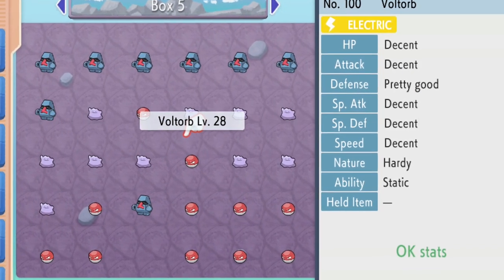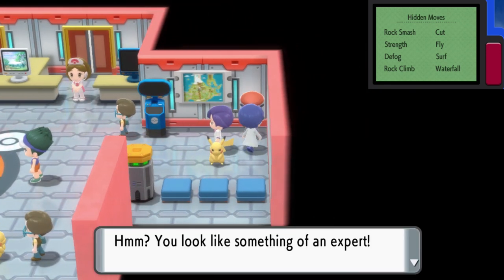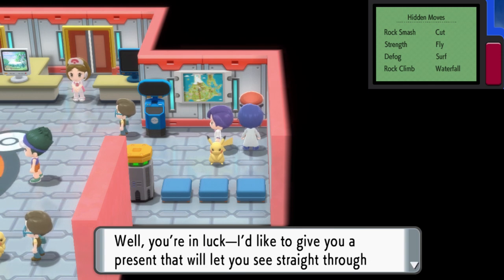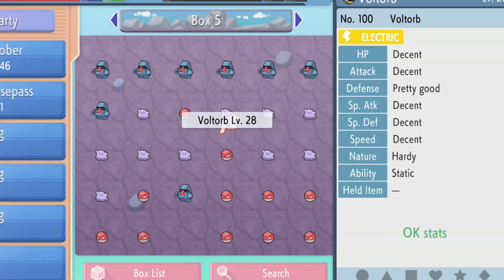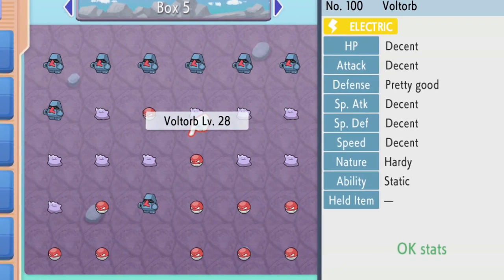Next up, we'll need the Judge Function installed on your PC. To do this, head to the Battle Tower and talk to the Scientist with the blue hair on the right. He'll install the Judge Function on your PC so that with the press of a plus button on any Pokemon in your PC, you can see how your Pokemon's stats are doing. The game doesn't straight up tell you what number IVs your Pokemon have because that'd just be too easy.